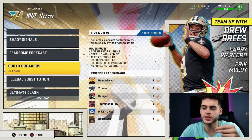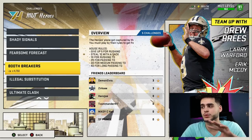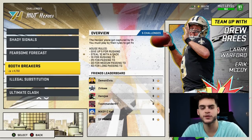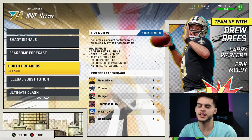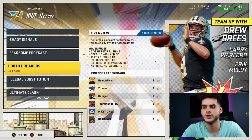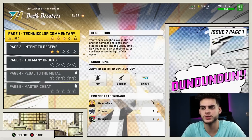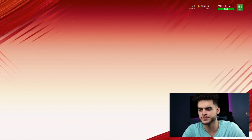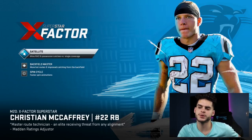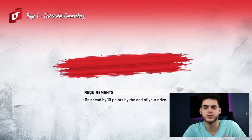Luckily I did my level-up grind with this, so for me it was super simple to finish. Those who did it without this one were leveling at half the rate — that's horrible. It's under Boot Breakers in the solo challenges; it's called Technicolor Commentary. Click on it, go to Easy, play solo, and start it up. There's no reason to play on a higher difficulty since XP doesn't vary by difficulty.